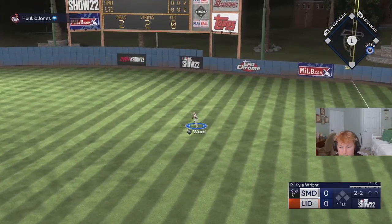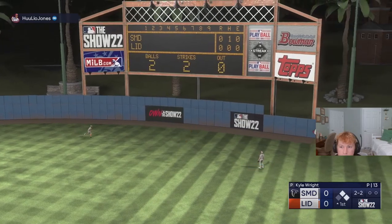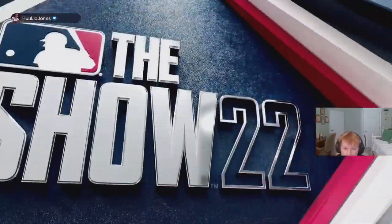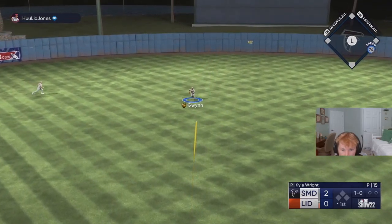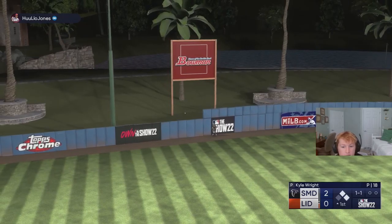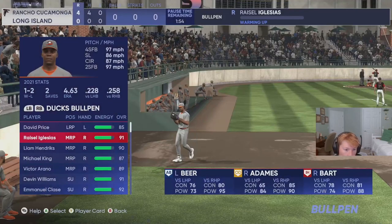He gets a base hit — that was an eight-pitch at-bat, just could not put him away. We're down two-nothing to start the game. He just went yard with J-Ram. This is not a good start to the game, but we're going to work it back. We're down four-nothing in the first inning. This guy just hit a two-run shot with Jack Peterson. This couldn't go any worse. We're going to get the bullpen going already.